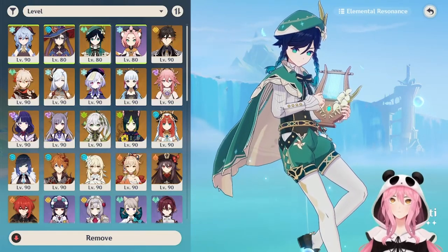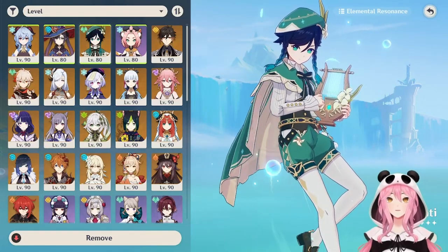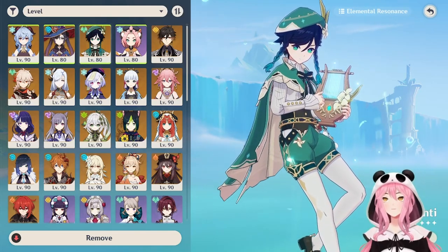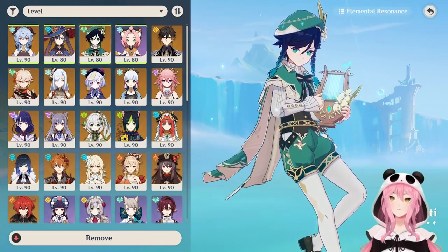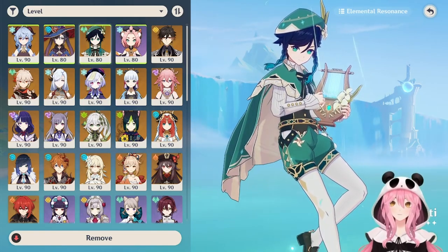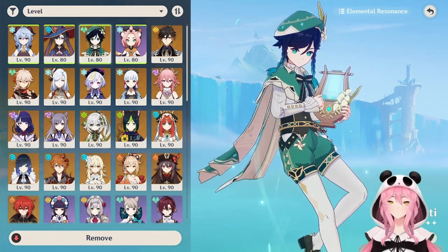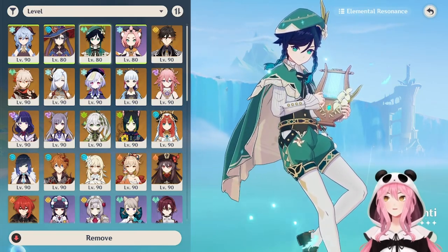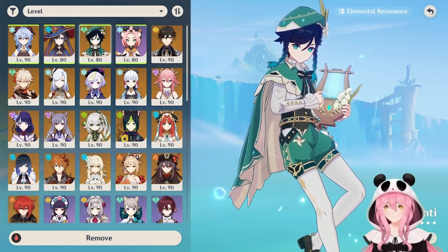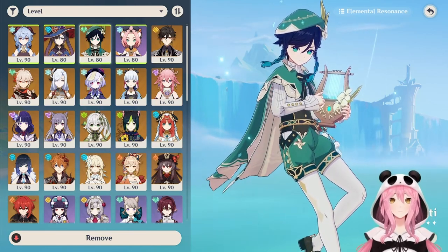Hello everybody, Calamity here, or at least that's what they call me in the Fortress of Meropied. Today's video is going to be all about our favorite tone-deaf bard, Venti, who's having another rerun banner very soon. I'm going to try to cover everything you need to know about this character from his talents, weapon options, artifacts, constellations, team setups, and of course a combat showcase at the very end. It's quite a lot to go over, so let's get started.